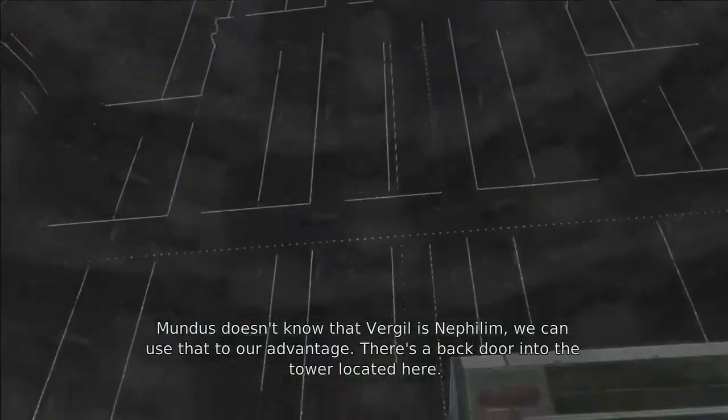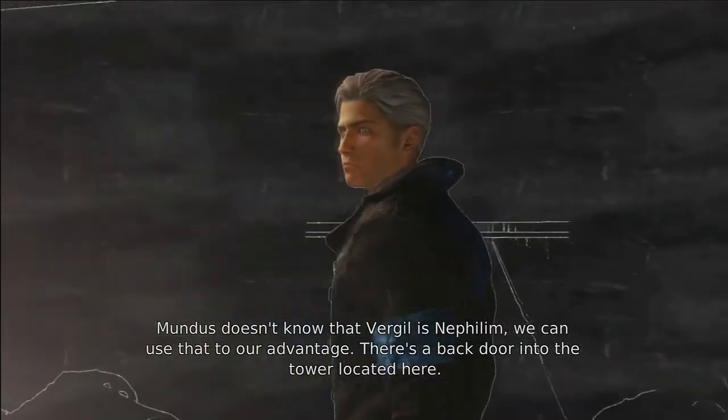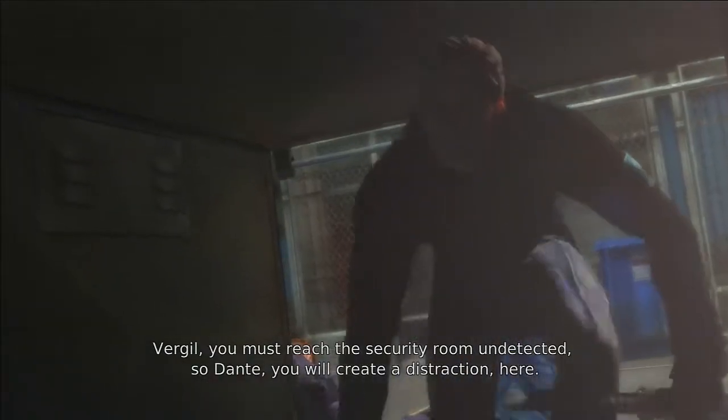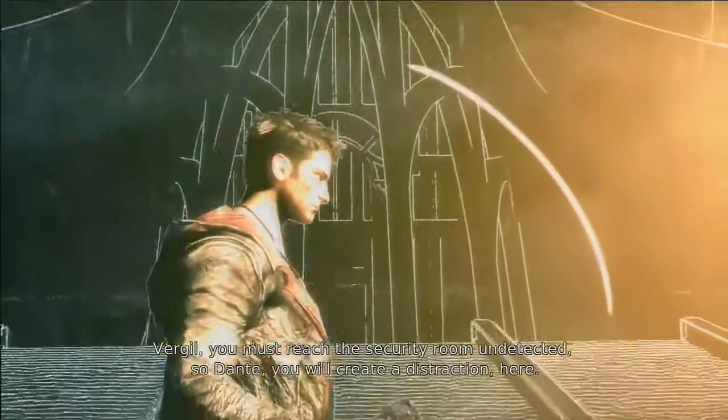Mundus doesn't know that Virgil is Nephilim. We can use that to our advantage. There's a back door into the tower located here. Virgil, you must reach the security room undetected. So Dante, you will create a distraction here.